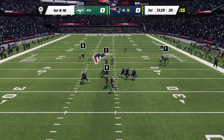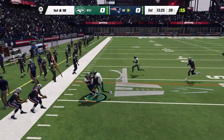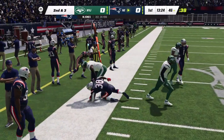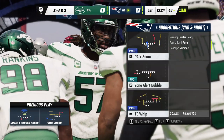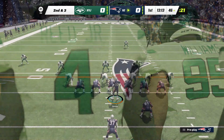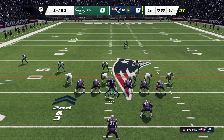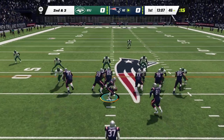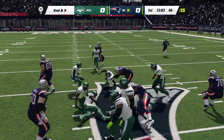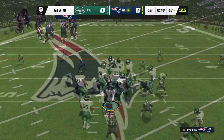Jones throwing. Short pass, tip, but caught anyway, and he's able to get this one out closer to midfield, across the 45. Sure looked pretty coming off his hand, but sometimes you might have to take a little bit off it — that looked a little too hot to handle. Off the tip, hey, they still got the catch. Even when it goes wrong, it turns out right. He'll be brought down at the 48-yard line, seven yards there and a first down.